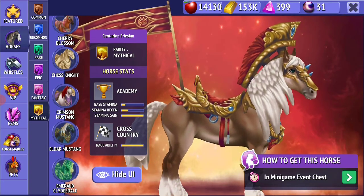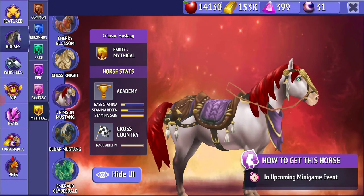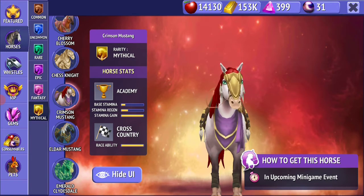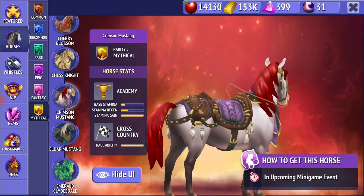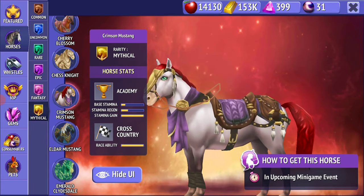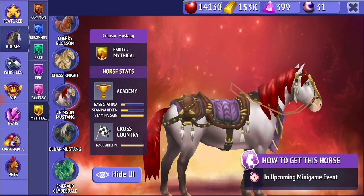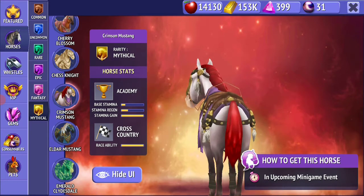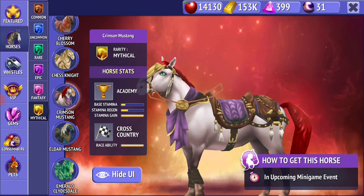Then there is the Crimson Mustang. I don't understand anything about what this horse is like — to me it literally looks like a waste. There's just no reason for it; I don't think this horse looks cool or anything. It's just a very normal horse. They should have added this to the tameable ones most probably, because it's not the best.